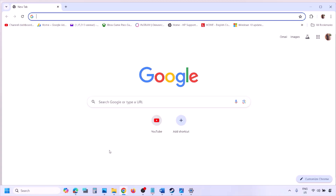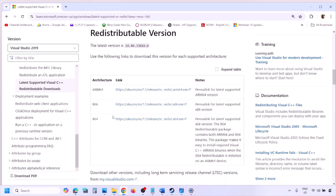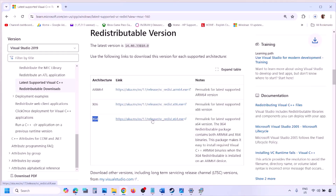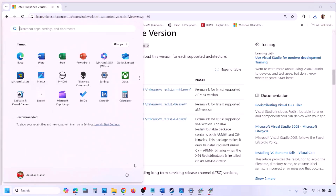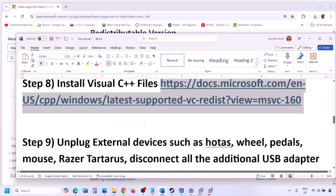The next step is to install the Visual C++ redistributable files. Copy the link provided in the video description and open it in a browser — it will take you to the Microsoft website. Download Visual Studio 2015, 2017, 2019, and 2022 redistributables in both x86 and x64 versions. If you see a Repair option, click Repair; if you see Install, click Install. Make sure both versions are installed, then restart your computer — restart is a must — and then launch the game and check.